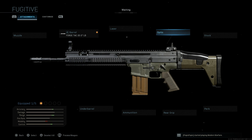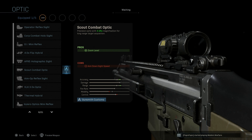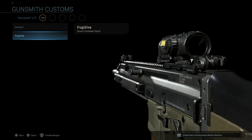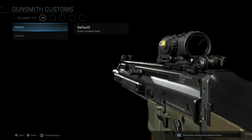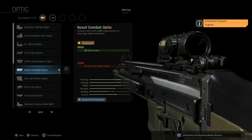We're going to skip the laser and go straight to the optic — we'll select the Elcan, or the Scout Combat Optic. This is going to be a 3.25x scope based on the Elcan, which is a real-life name for this scope. The pros here being the zoom level at 3.25x, with the only con being the ADS speed.